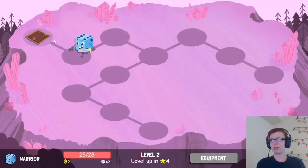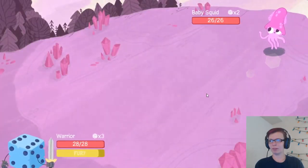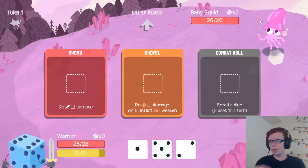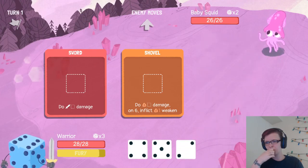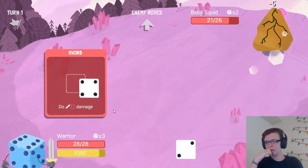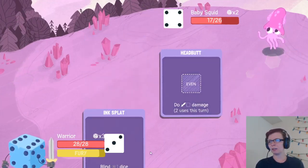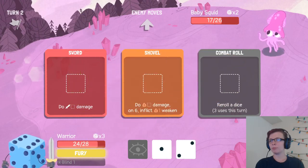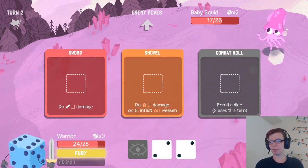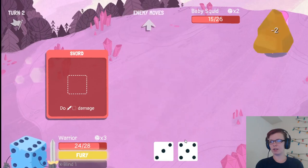Burning them — they'll have to take their own HP to get it back. We'll start with Baby Squid. We'll start with the rerolls, and see what the highest we can do is. Blinding the dice is interesting, because you can't see what it is but you can still use it. So a good way to figure out what the die is, is to put it into stuff like this.